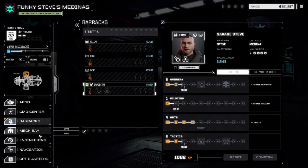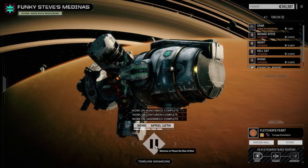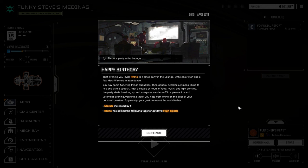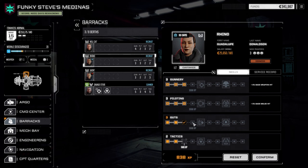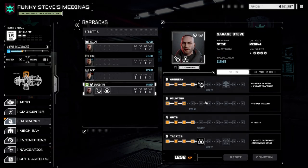Barracks — let's just have a look at our pilots. We have to check our experience. So the pilots took longer to heal. Let's throw a party in the lounge. Rhino's increased high spirits — excellent. So starting to get a little bit of experience here. Not going to spend it just yet. We definitely want to go up the guts line. We definitely want to get an extra hit point per person. So I want to make sure we all have at least a half decent amount of guts. Saint the same thing — going with a little bit of guts there. Steve doesn't quite have enough to get anything yet, but we want to work on getting the next level of piloting.